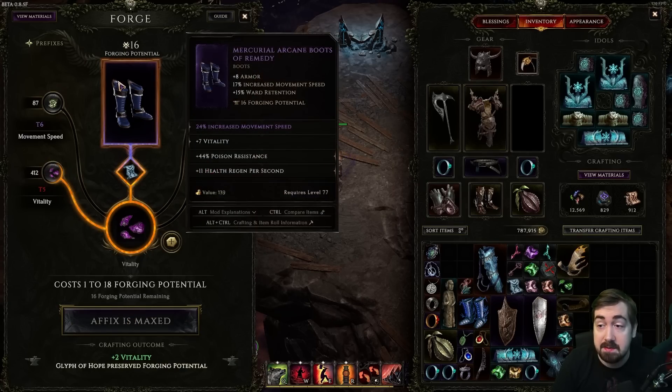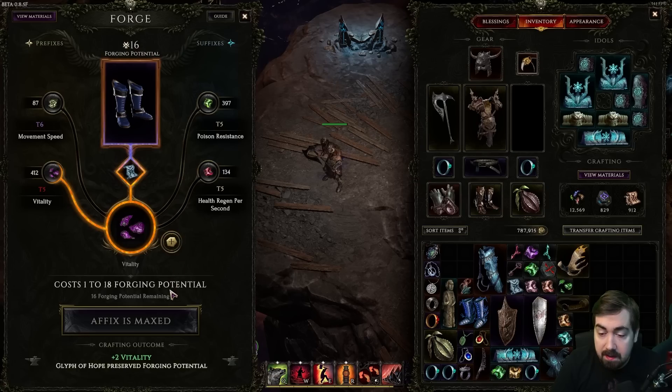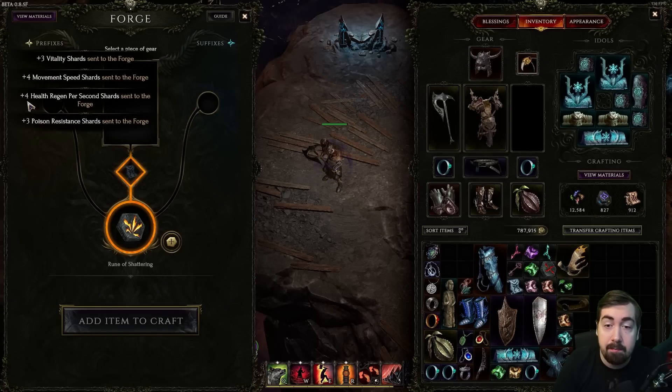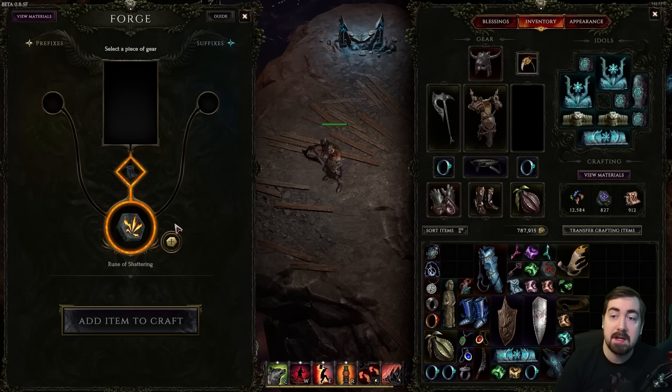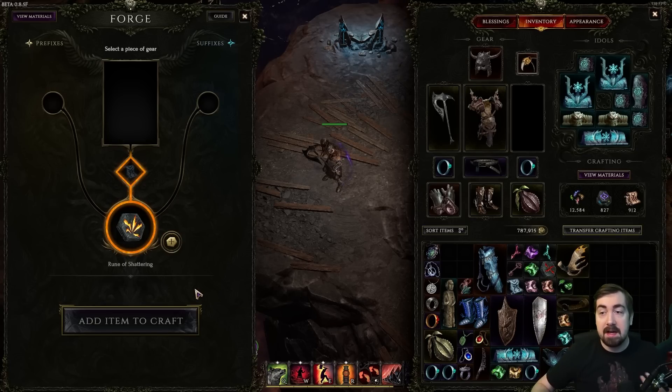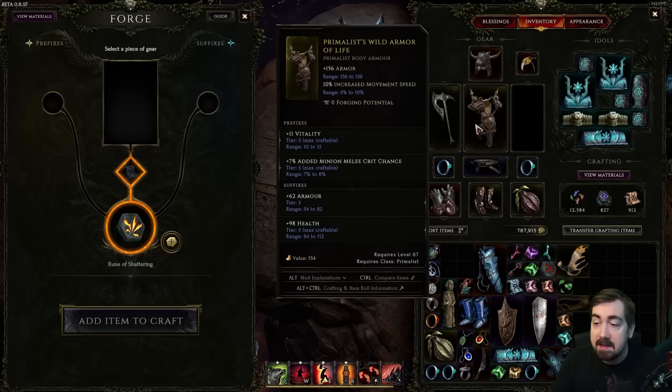Now this item is maxed at total level 21, which is pretty high — you can go higher. If it didn't turn into what we wanted, we can shard the item and get a bunch of shards for crafting. You'll keep an eye out via your loot filter for things you're looking for — maybe vitality and minion crit chance. When you finally find a base that has some of those, say tier 3 vitality and tier 4 minion crit with 50 forging potential left, you craft on it. That's how deterministic crafting works in Last Epoch — very cool.